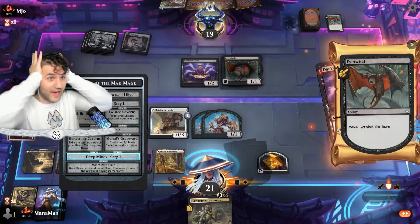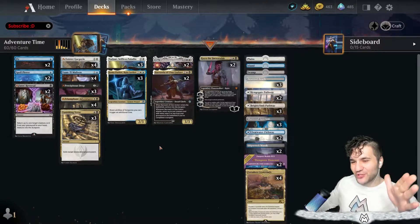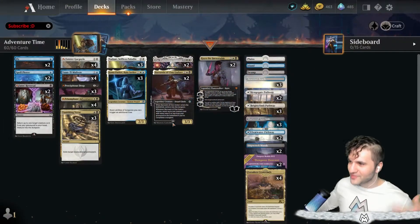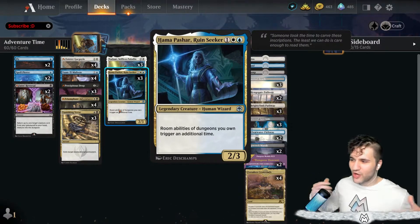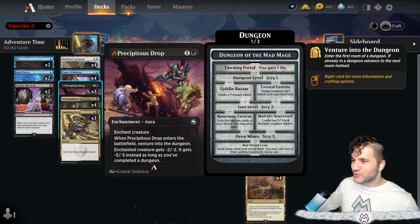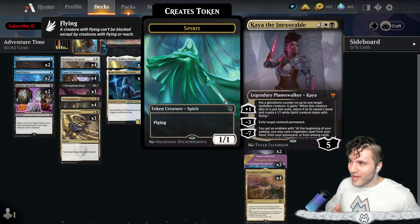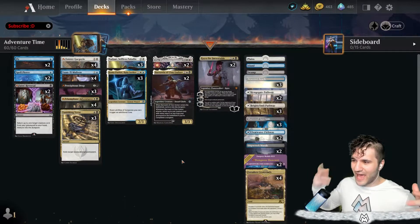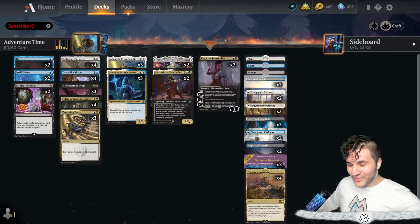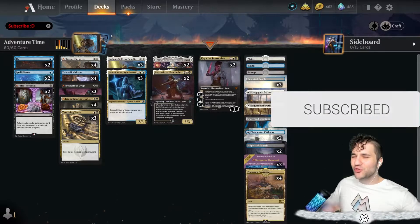Welcome back to another episode with Mana Man. Today we've got Adventure Time — not the cartoon, but the deck. We've got Nadaar, Selfless Paladin, and all the adventure friends: Barrowin of Clan Undurr, Hama Pashar which doubles your dungeon triggers, Triumphant Adventurer, Yuan-Ti Malison, the Gargoyle, and Kaya the Inexorable. Basically this is an Esper mid-range aggro dungeon deck. Make sure to leave a like, subscribe if you haven't already, and let's get ready to vanquish some enemies.